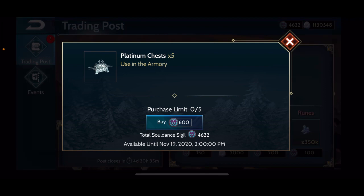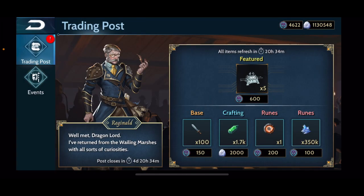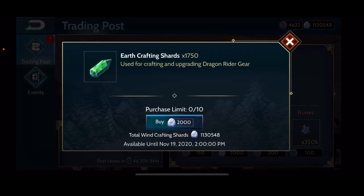For any player who is pushing for a mythic this season or saving for a mythic next season, you probably don't want to spend any of your rubies to get these. But if you have excess sigils, these might be a good investment to save for next season to help with your push.